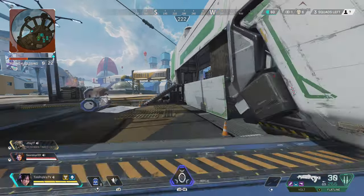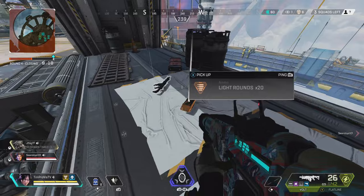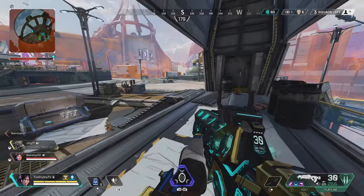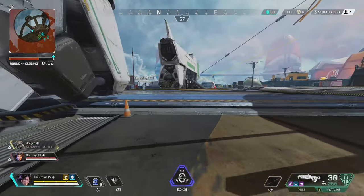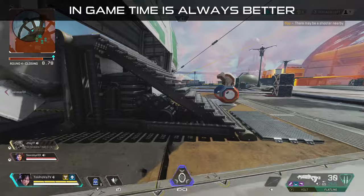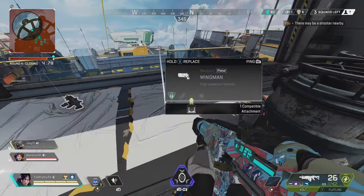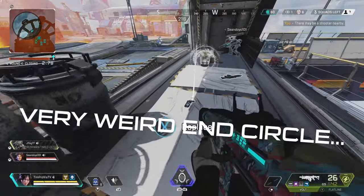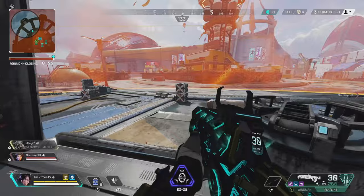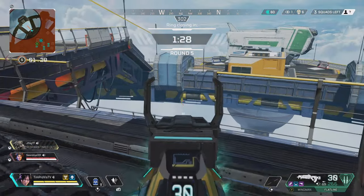If you're only playing a couple of hours a day, I don't recommend aim training at all. Firing range practice is no substitution for playing in actual games. When you're playing in matches, you're learning different legends, map rotations, and how to approach different fights. If you're playing for a long time, firing range practice is a good warm-up; if not, skip it and jump right into matches — that's where you'll learn the most about Apex Legends.